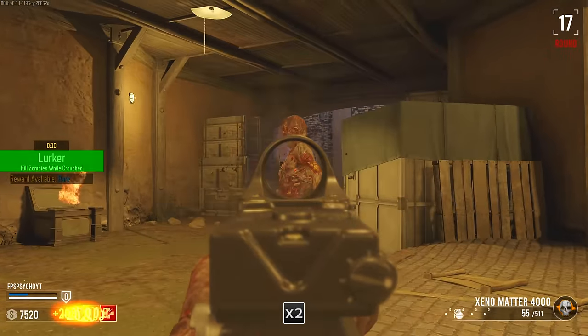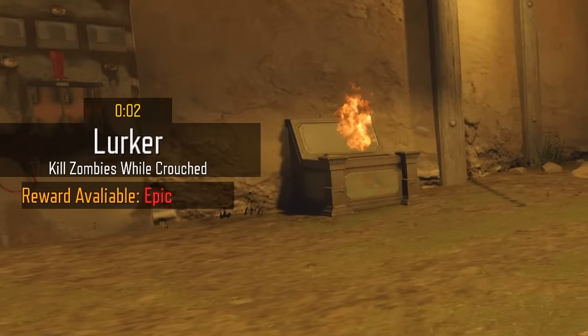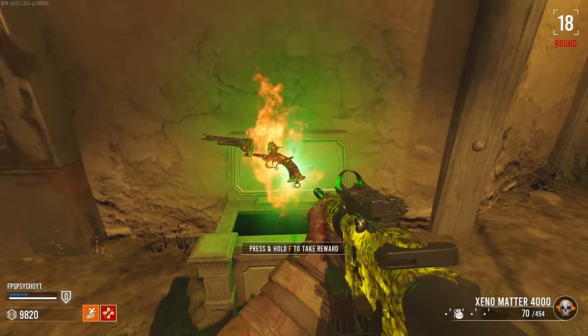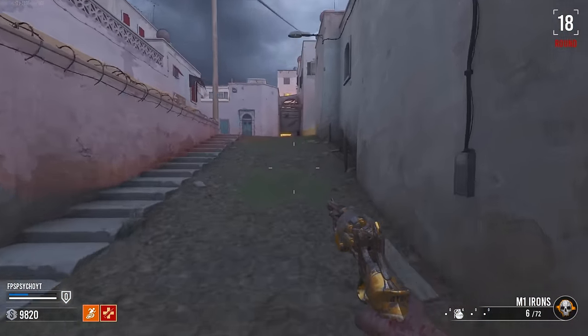We've got a door behind us — we can totally go in there if we do all four orbs, I just know it. There we go — epic reward. It doesn't give any more green progress when you get more kills, so it must be the final one. Is that the M1 Irons? You know what — screw the Blundergat. I don't care, I'm taking this and going to pack-a-punch it.